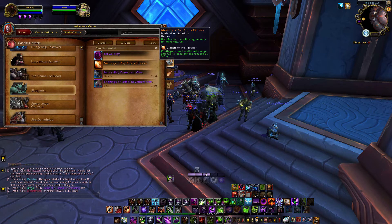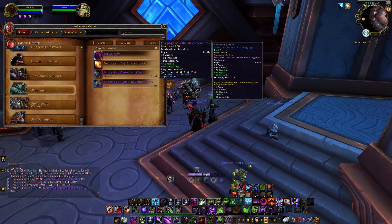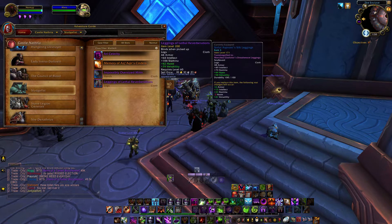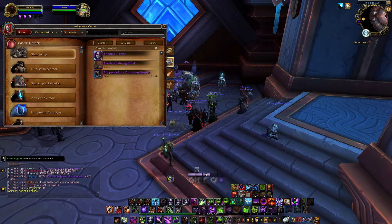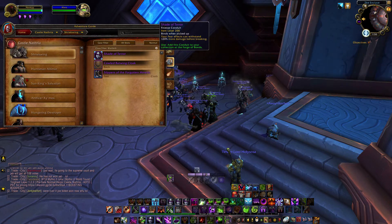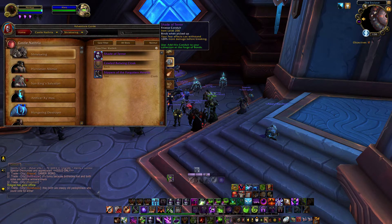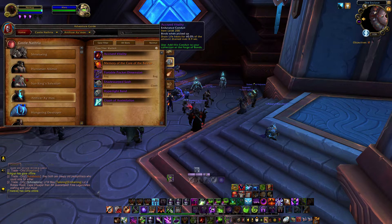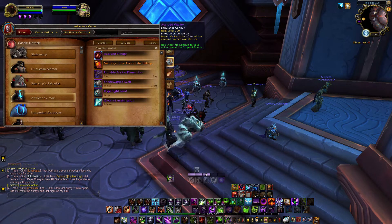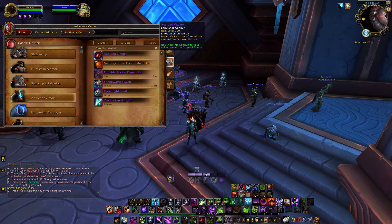Sludge Fist also drops haste/vers legs, which won't matter for Affliction since we'll have our legendary in that slot, but as Destruction you might have your legendary elsewhere so those pants could be good. The first boss on normal drops a higher version of our Shade of Terror conduit — that's a pretty good conduit in PvP for 20 more damage on a feared target. I'll probably try to get that done. The Secutory Vitality conduit drops from the fourth boss; it can pair well with Soul Rot and Drain Life, though it's easy to shut down with interrupts or stuns during Drain Life.